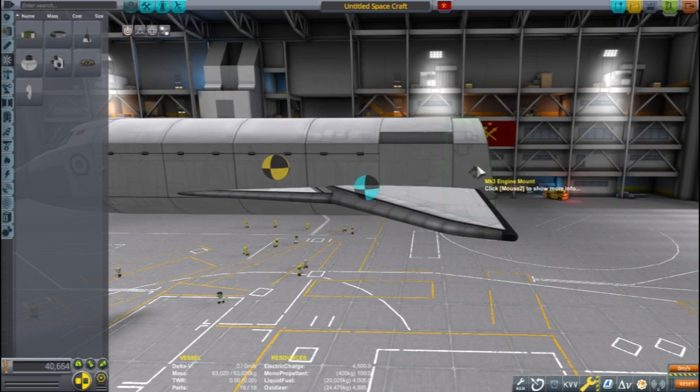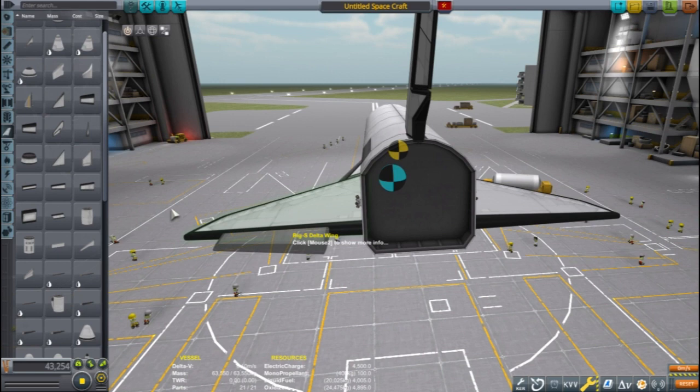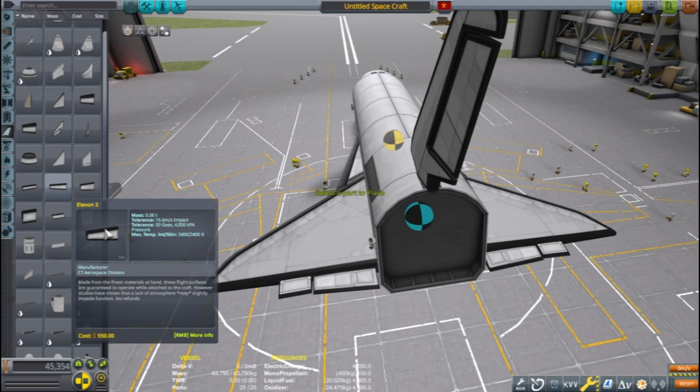A few blocks of RCS thrusters will aid the craft in making transverse movements in orbit. Remember to add a vertical stabilizer and control surfaces to help land this brick. The large control surfaces were more than this craft needed, so I went with the smaller ones to save mass — because mass saved is delta V gained.